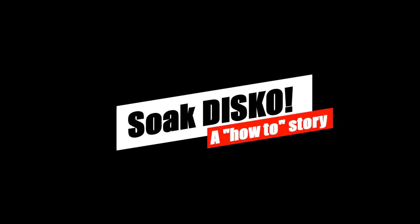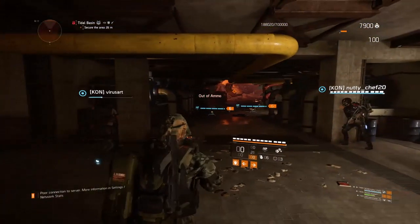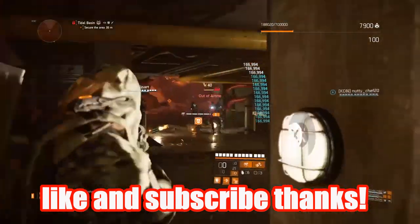Soakdisco here and today we're going to do the walkthrough for the Tidal Basin Loot Farm and go a little bit more in depth on how groups can actually get to the end to enjoy the farm. Your first setup point is going to be right here, right when you start. A bunch of Seekers, Turrets, Skill Builds, and kill everybody right here right as you walk into the map.